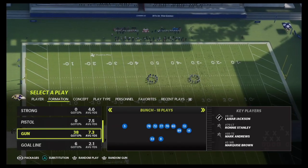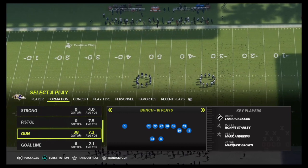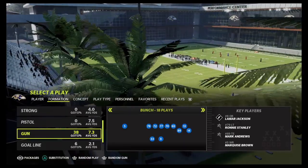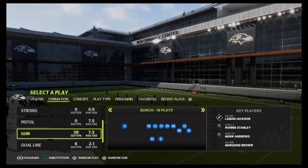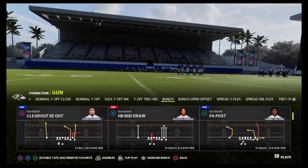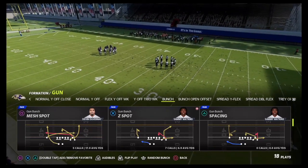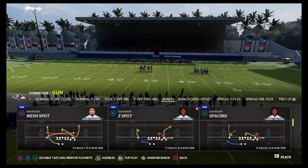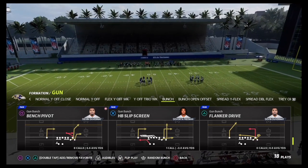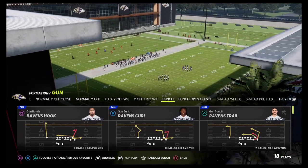Let's go over to the gun bunch formation — a great way to utilize both the pistol bunch and gun bunch. It's a quick audible; only your quarterback and running back move a little bit between the two formations. In this gun bunch we have great plays: clear out is one of the best plays every year; mesh spot is great especially in the red zone; Z spot is one of the best flood concepts; corner strike; verticals; bench pivot, one of the best rollout corners; and a slip screen. We're going to break down Ravens Trail.